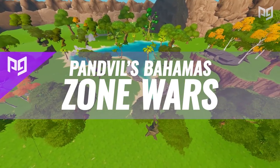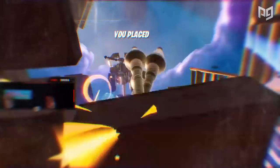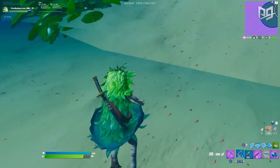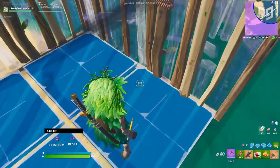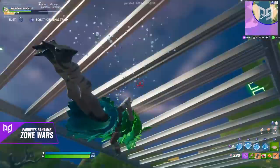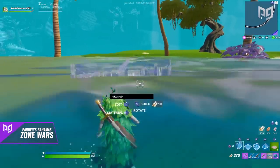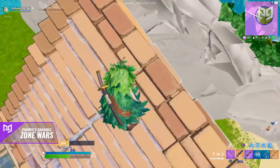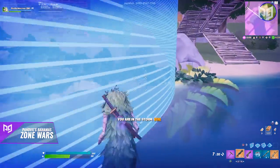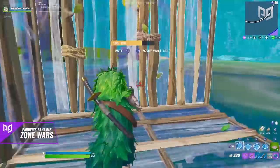Another new map: Bahamas Zone Wars by Panville. This tropical map provides the classic Zone Wars experience — you've only got one life per round, so play it carefully. It's got a large river near the starting area that the zone passes through, then comes back to eventually. Anyone holding high ground over the river doesn't have to worry about fall damage, which adds a twist to material conservation and targeting the player holding height. Low ground fights play out slightly differently in water, and knowing how to tunnel while swimming or look for kills underwater are skills you can improve here.